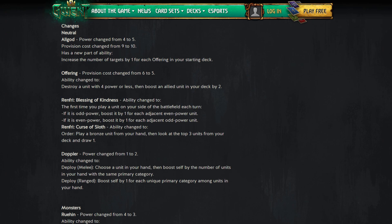Let's look at what Offering does now. Provision cost changed from six to five. Ability changed to destroy a unit with four power or less, then boost an allied unit in your deck by two. This is very interesting — it used to be something like damage a unit by one and if it killed it you'd summon a bronze from your graveyard. This is much better.